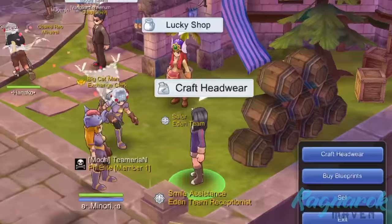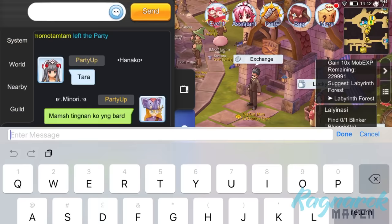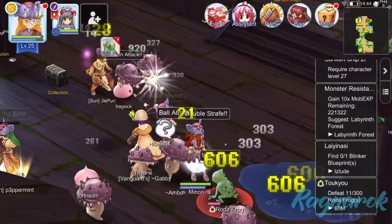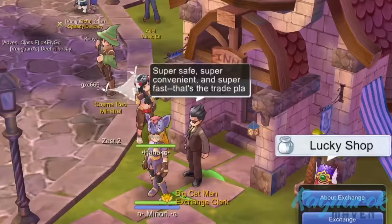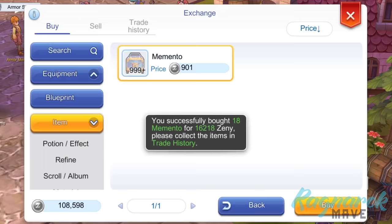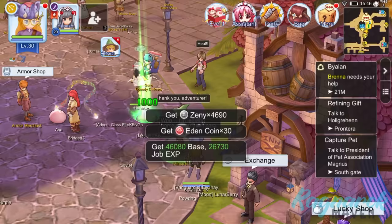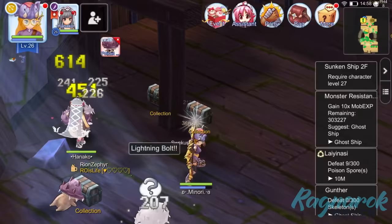At level 25, the Isloot Minstrel quest will become available. He will then ask us to purchase 2 blueprints. In case you won't have enough Eden Coins to purchase the 2 blueprints and can only purchase 1, don't worry — finishing the quest will give enough Eden Coins to buy the other blueprint. The Minstrel will ask us to defeat 300 skeletons, frogs, and poison spores. When you submit the Minstrel quest, the Minstrel will ask for items which we may not have enough of. The easy way to get these items is through the exchange function. Instead of farming, we are saving time by just buying the required loot. Our goal is to level up and not to get rich on Zeny. Defeating monsters combined with the bonus EXP from the Monster Resistance will land us at level 27, which will unlock the second floor quest of the Sunken Ship.